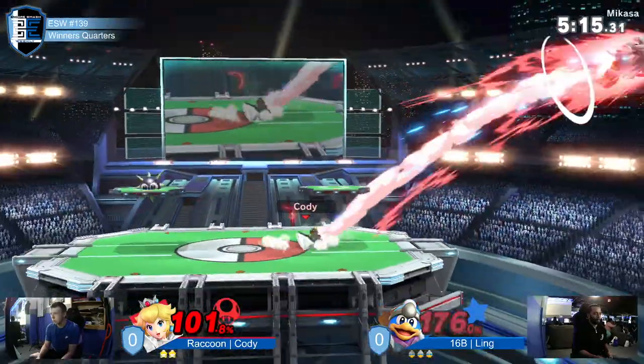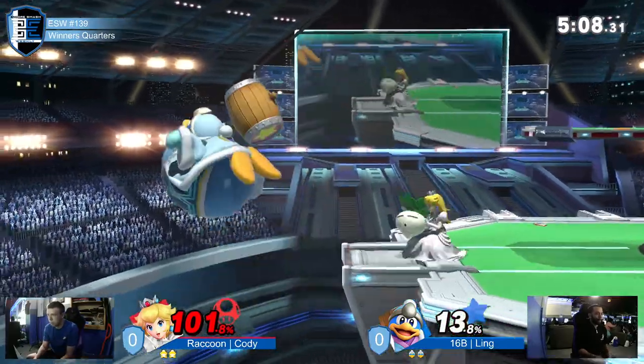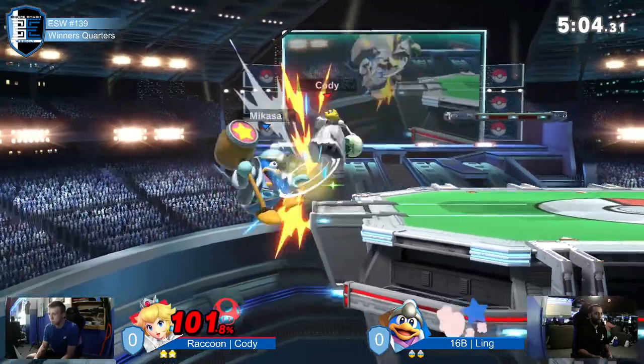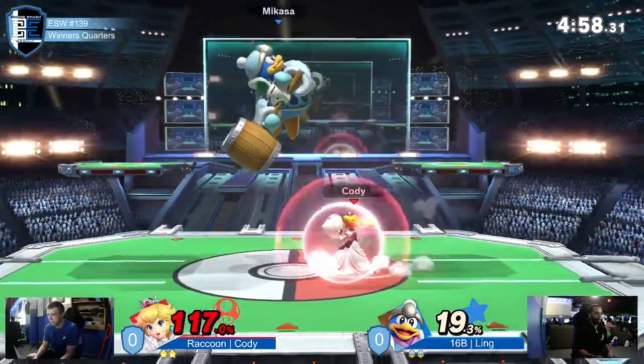Good jump from ledge, jump forward air. You got 101% before you went down to your second stock. Ling at ledge — what's the choice? Tried to jump forward air again, but it didn't quite work. That one did — that one landed. Now he's got the turnip.